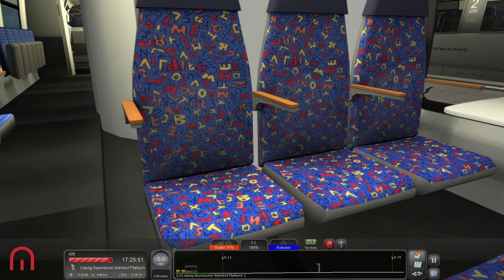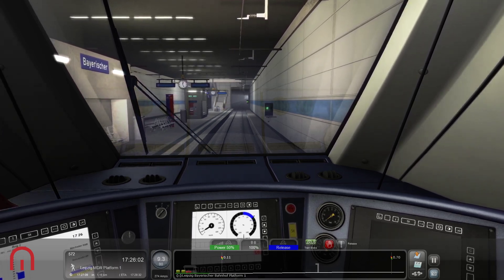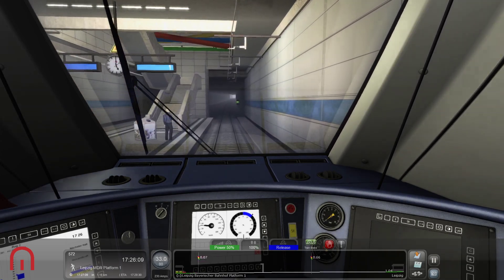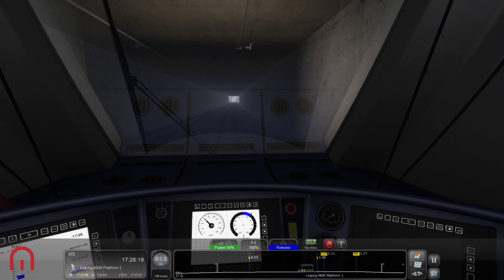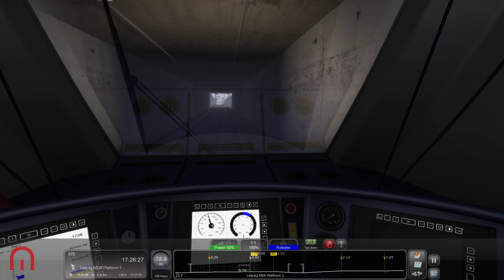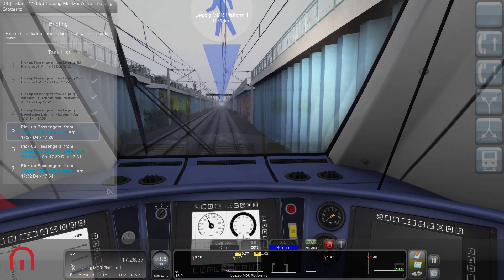Look at that! On the underground we have moquette, don't we — the cloth that goes on the seats — and people love it. How about having a cushion at home with the kids' seats? That'd be cool, wouldn't it! We've got VIP Leipzig, MDR Völkerstadt — well, I can't pronounce that — and Stötteritz.